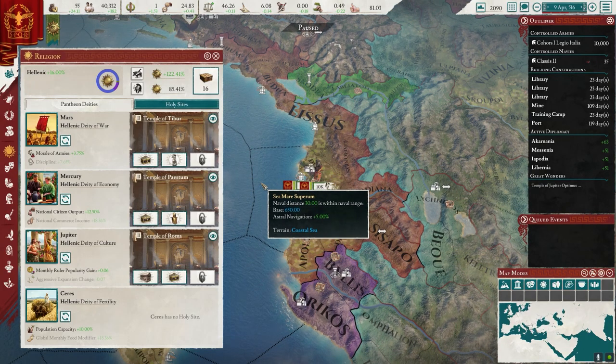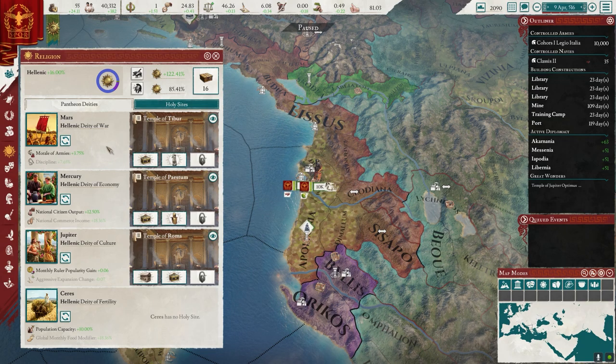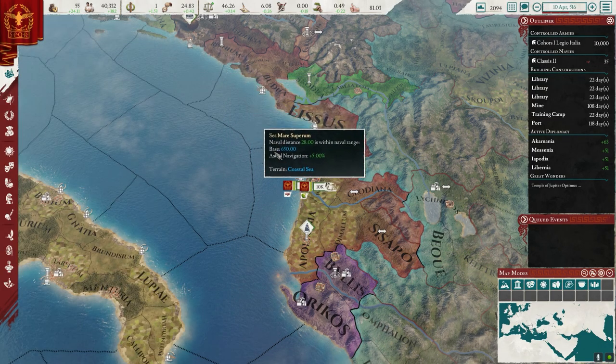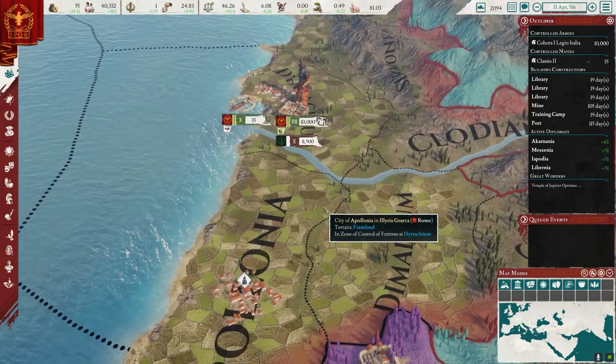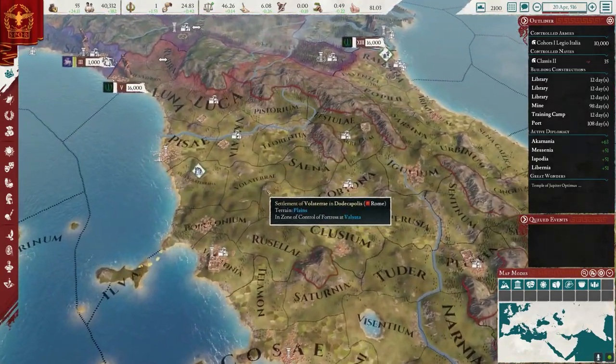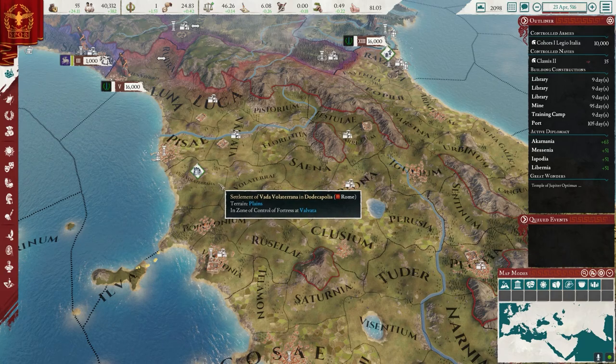Tribal sediment — I'm going to get rid of that. I'm going to build here instead — provincial legislation. Port — I don't need a port here in the middle of nowhere. Fish changes to a farm — okay. What do we want to do? Food modifier we're fine with, Mars we don't need right now. We're going to do Mercury — commerce income. There we go, that's what we're going to do.